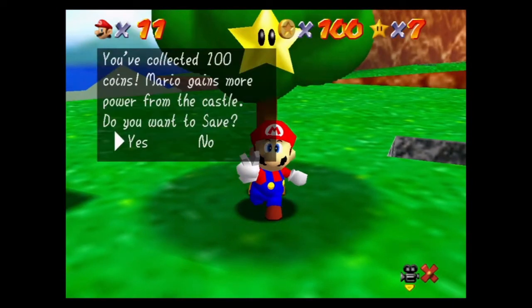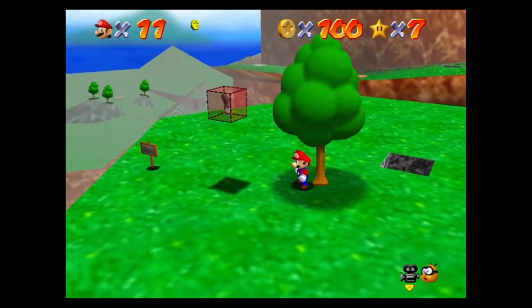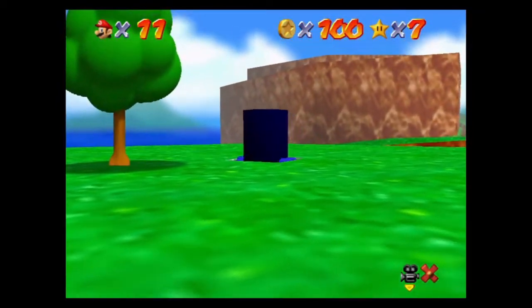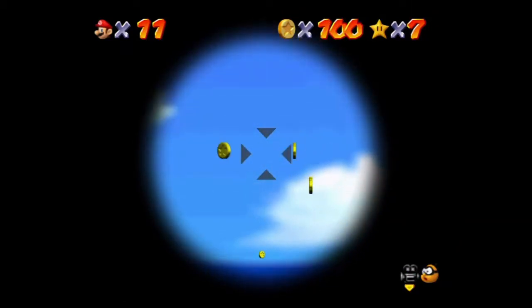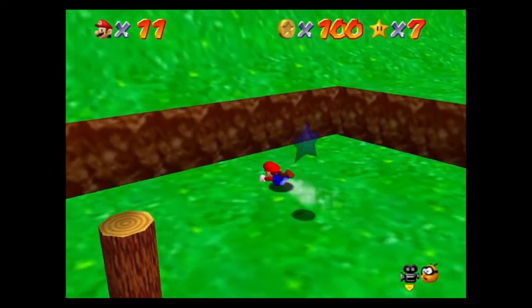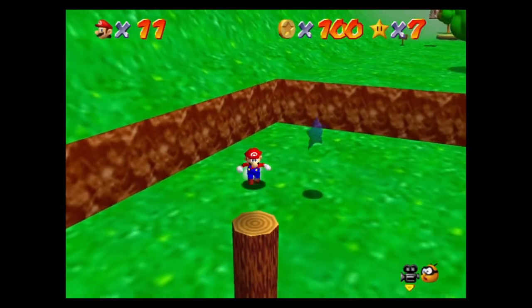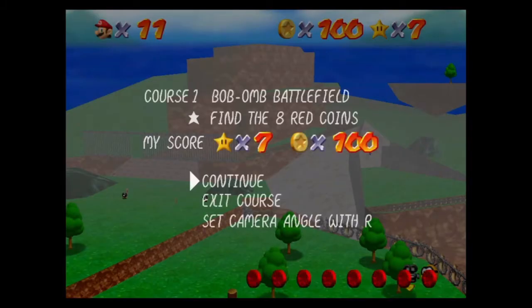Do you want to save? That's not necessarily the end of the level. So when you get 100 coins, the game lets you keep going, even though it's sort of a distinct star. That's cool. But seriously, you can end whenever you want just by pausing the game and saying 'exit the course.' You have your red coins there at the meter there.